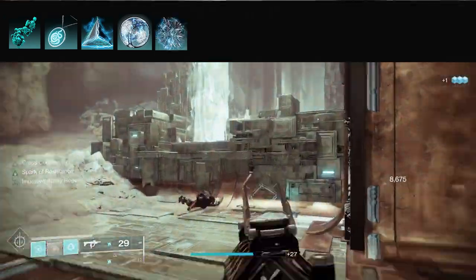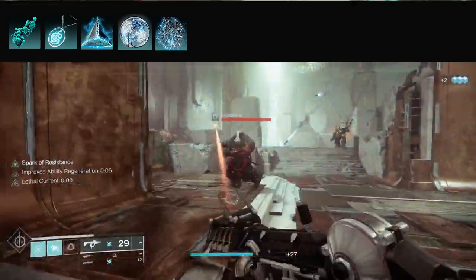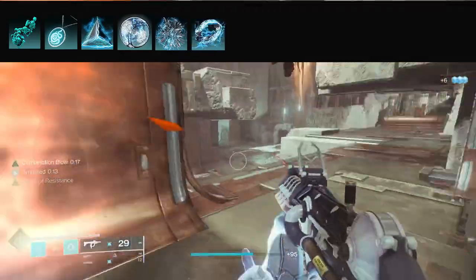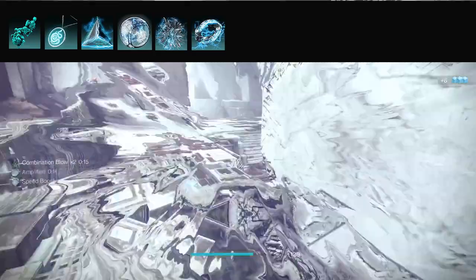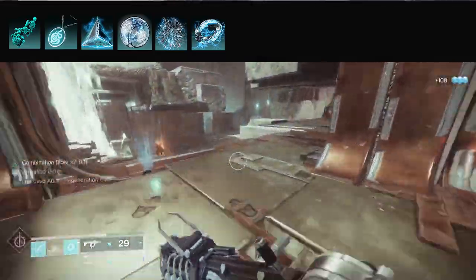Spark of Focus: after sprinting for a short period your class ability regen is increased, so you get your dodge back quicker. And Spark of Shock: grenades jolt enemies. You're already jolting enemies with Lethal Current, but you can also do it with your grenade and then melee them — and when you melee and blind them, it's about controlling the battlefield.